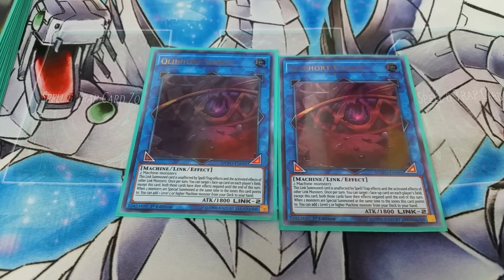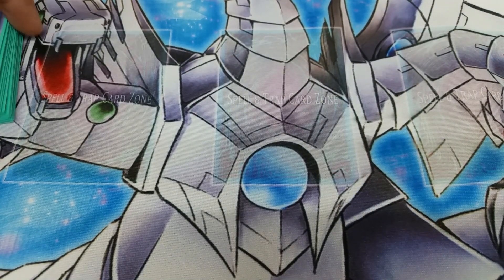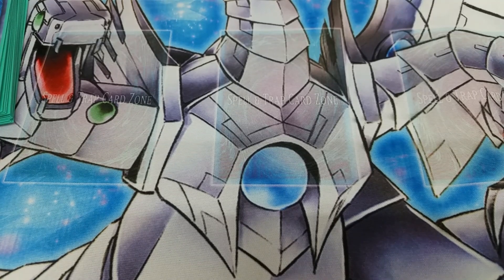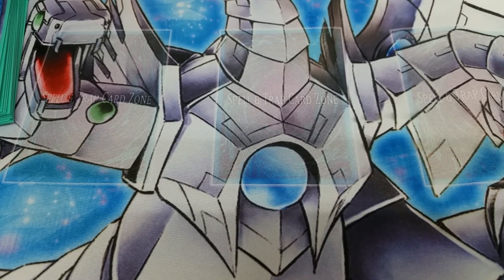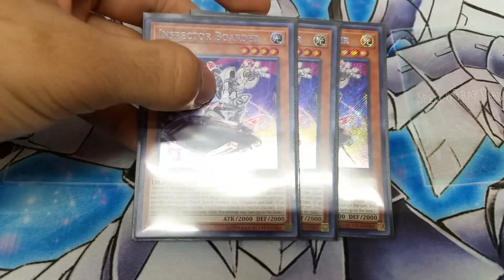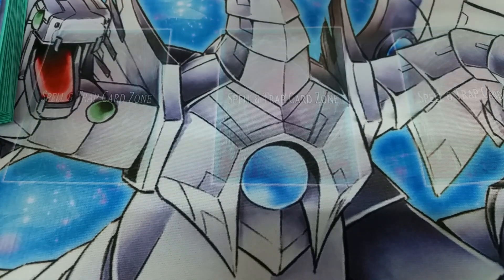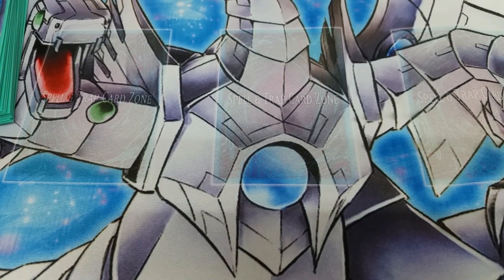Two Cleefforts — I don't like the Cyber Dragon Link because I prefer to break boards, and Cleeffort helps with that by negating floodgate cards. I would show the side deck but things vary between locals. One thing I'd recommend is Inspector Borderline, because he is a Light Machine — if you can get Cyber Dragons in the graveyard he is searchable with Repair Plant. And that's all for today.